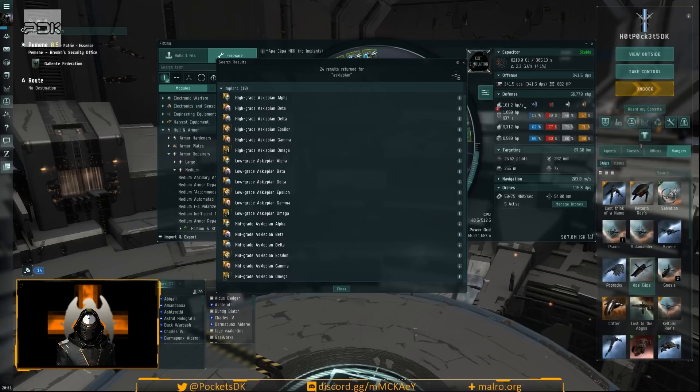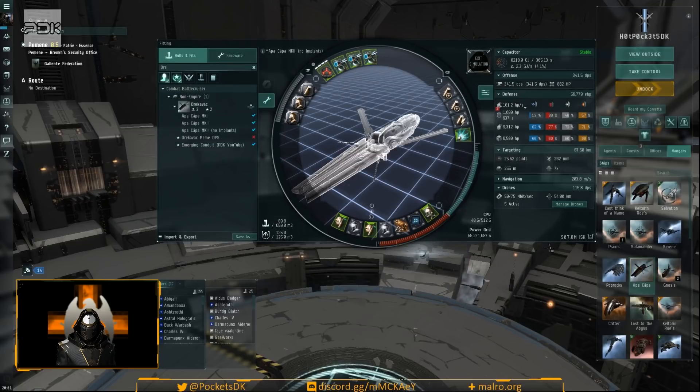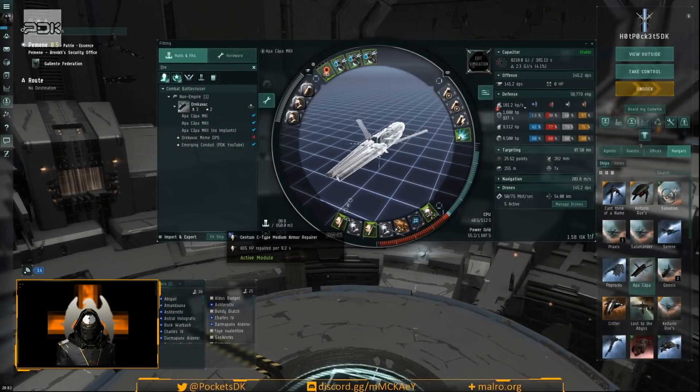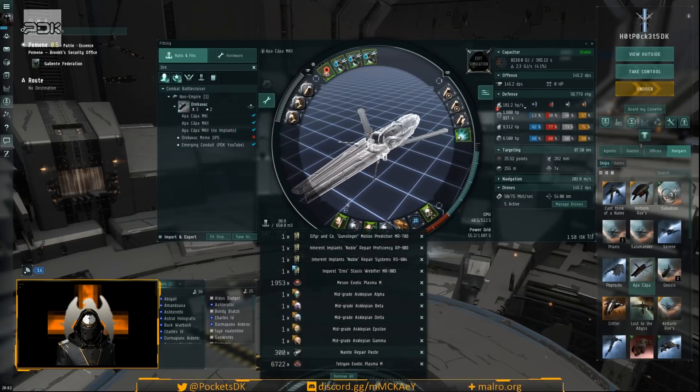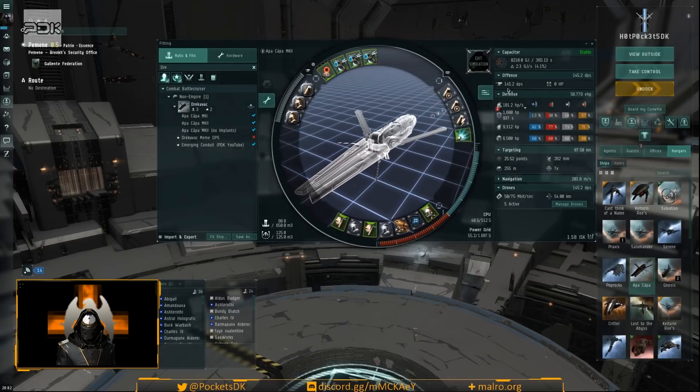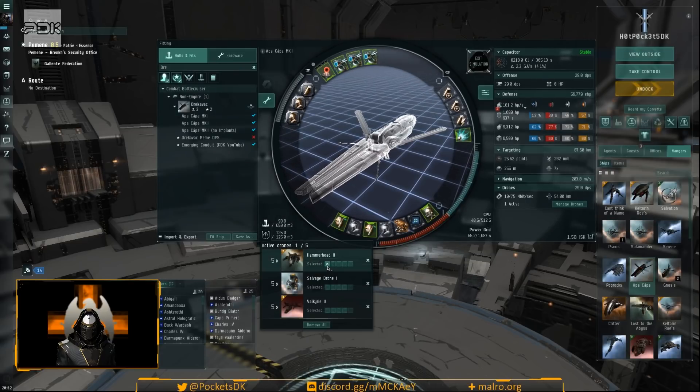With all the implants, the ship costs around 900 million. At that cost you might as well go with the triple-rep fit and be more comfortable. The Mark II with implants comes to about 1.5 billion all-in. I didn't pay that because I had a lot of this stuff already. The saved fit includes all implants and the two ammo types, plus 98 repair paste for overheating modules.